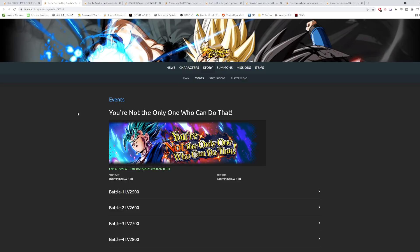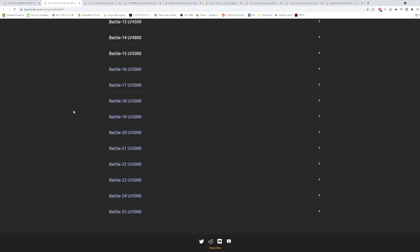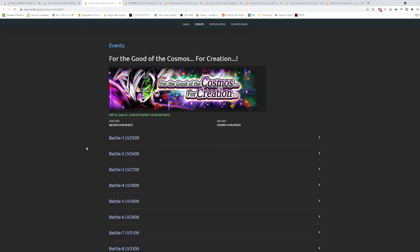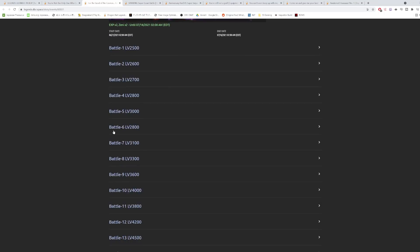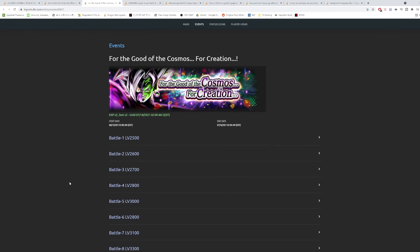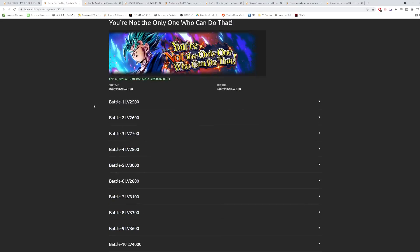We're getting two new events. The Vegito Blue event is currently available — it's a 25-stage event, not 50, giving around 500 crystals. The reason they split it is because there's also a Merge Zamasu event coming on the 21st, also 25 stages. So instead of one 50-stage event, they split it into two 25-stage events. It's the same amount of content, just split across two different events.